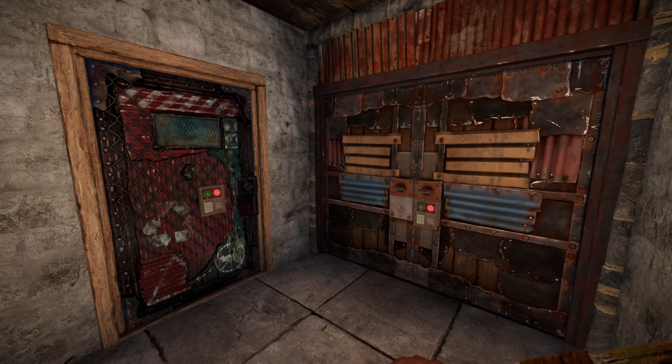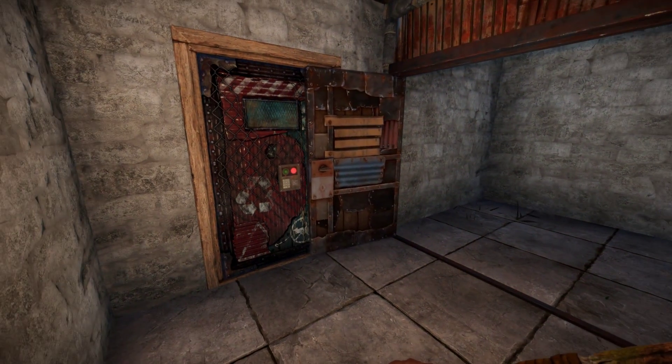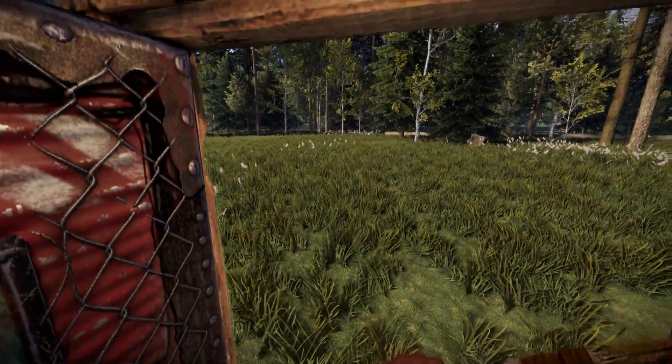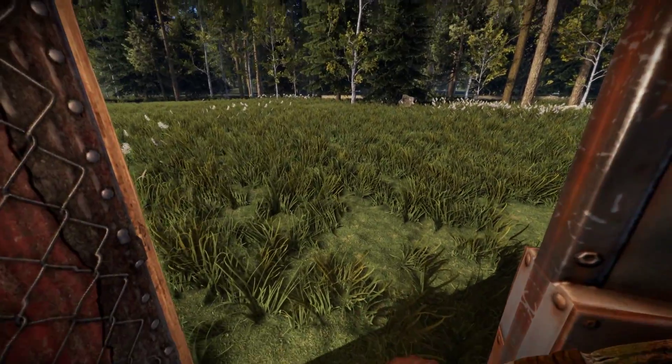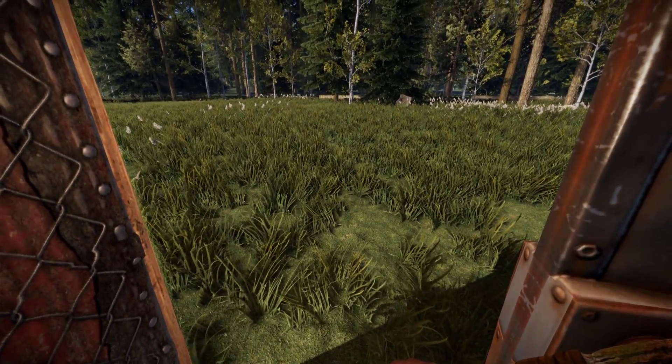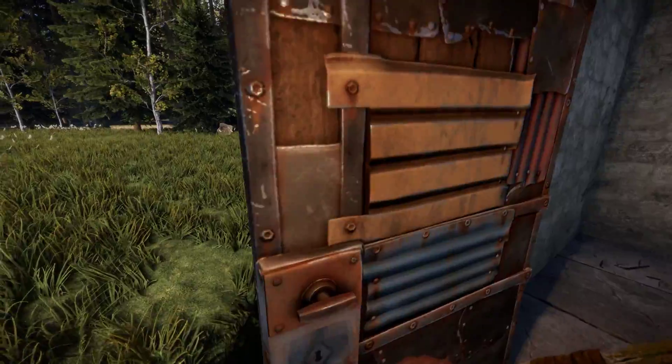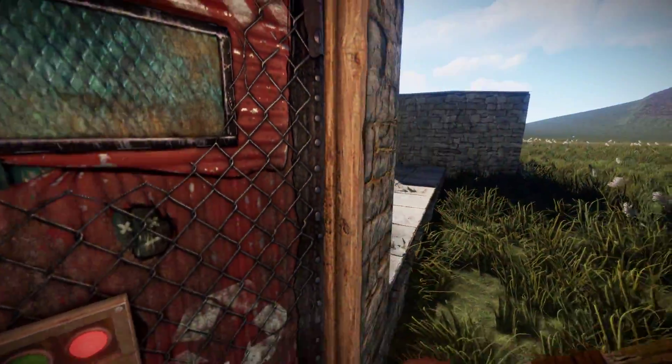The second type of airlock can be created by combining a double door with a single door. The double door needs to open towards the single door frame, and when it's open, players cannot pass through the single door frame anymore. This airlock has similar properties to the triangle airlock with the door on the right hand side. It requires having the double door open when opening the outer door, but then raiders cannot get past the first door frame.